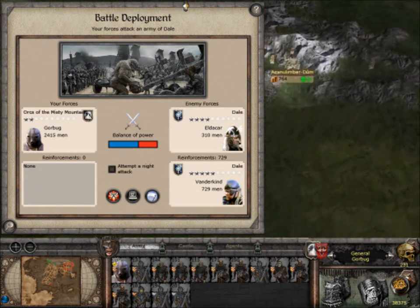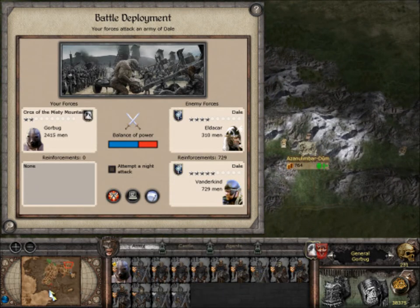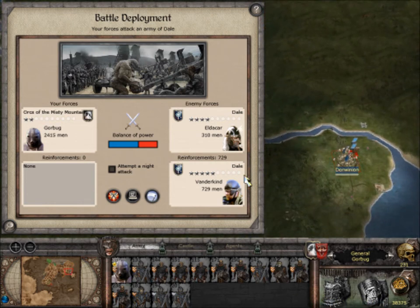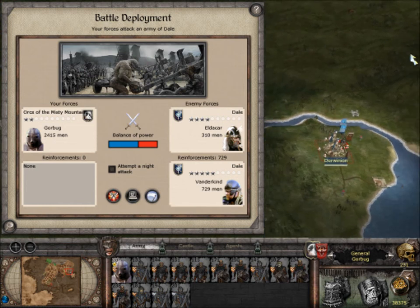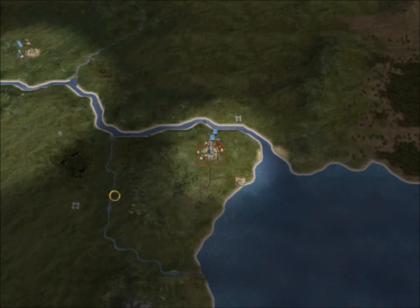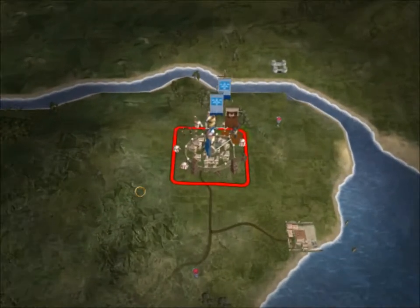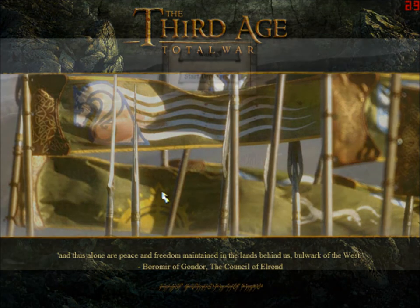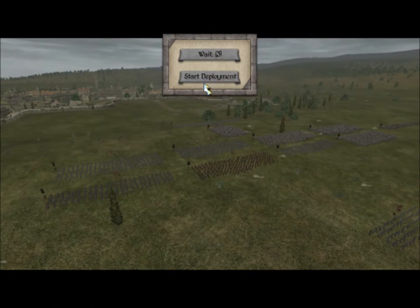Hey, welcome back guys. What I've done is took this settlement and moved that army here, which we're about to see. I've done some graphic work - it's probably not any different from what it used to be, but please tell me how it looks. The trees aren't gonna look too good because it makes the units run funny when I'm frapping and the graphics causes it.